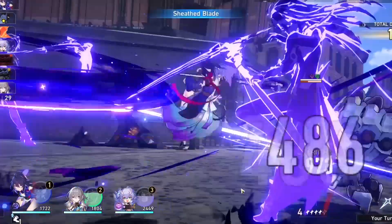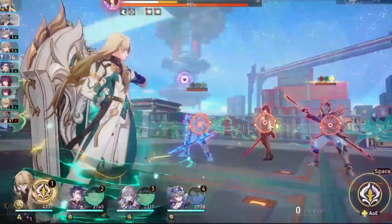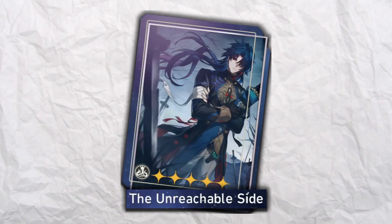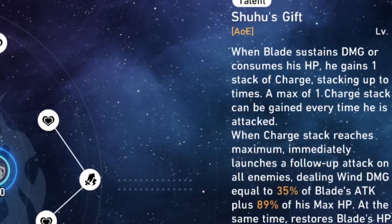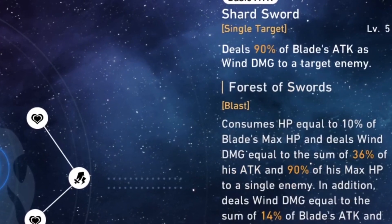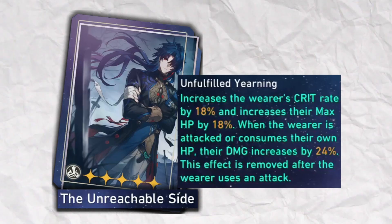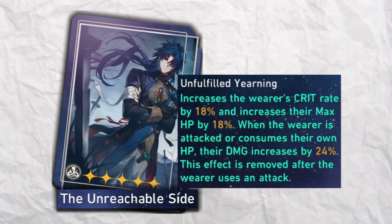The banner light cone always does well with the newly released character, and Blade's light cone is no different — it may actually prove to be best in slot. Blade scales well with health and still desires damage substats. Therefore, the crit and added health from his own light cone poses extreme value not found on any other destruction light cone.